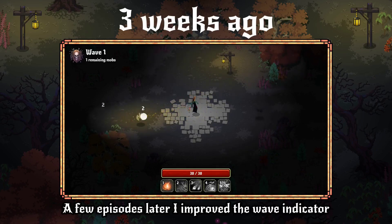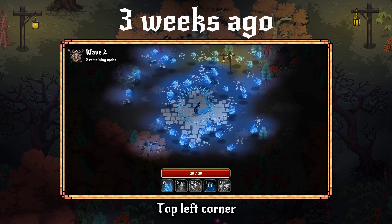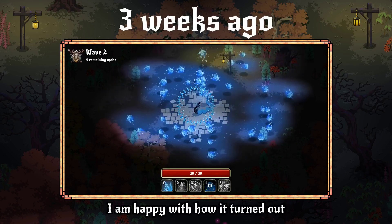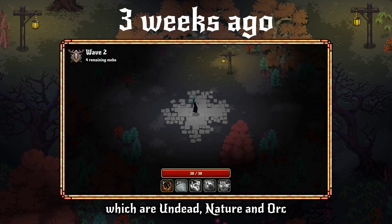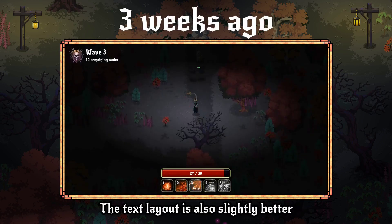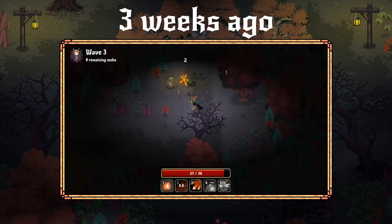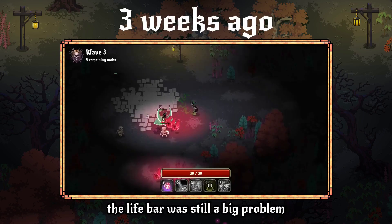A few episodes later I improved the wave indicator by giving it some graphics — top left corner. I'm happy with how it turned out. There are different wave types: undead, nature, and orc, and each comes with a unique banner image. The text layout is also slightly better. But no matter how good it turned out, the life bar was still a big problem.